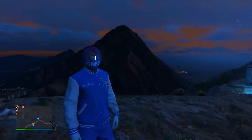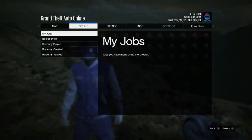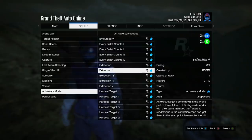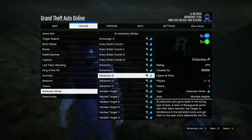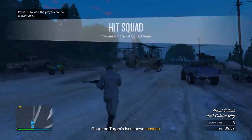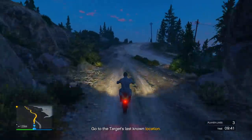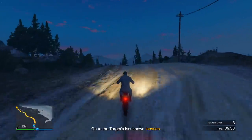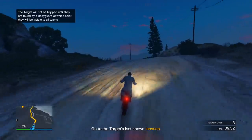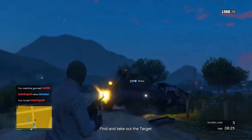Now for the third money method: press the pause menu, go to Online, go to Jobs, Play Jobs, Rockstar Created, go to Adversary Mode, and scroll down until you see Extraction. This adversary mode is actually triple money and triple RP this entire week in GTA 5 Online, and it's very fun. For this game mode, if you're the hit squad, all you have to do is get on the vehicles, go to the destination, and look for a target — they won't show up on the map until you get near or shoot them.